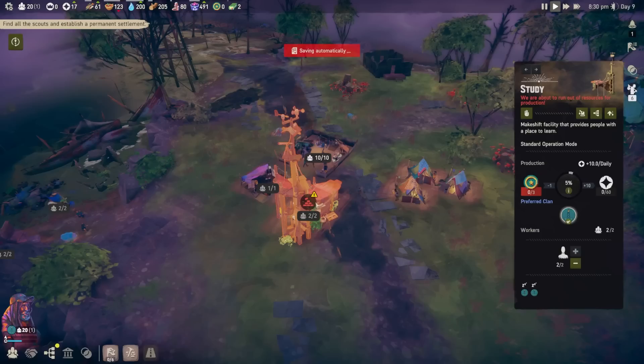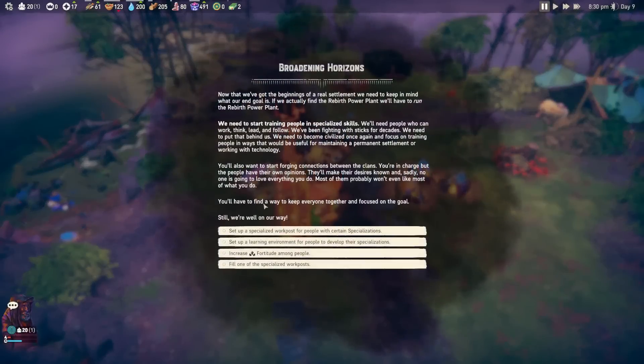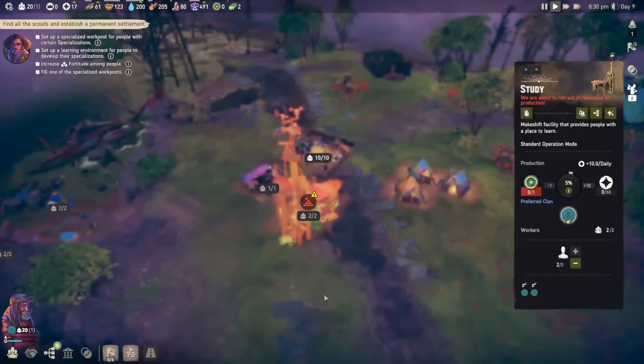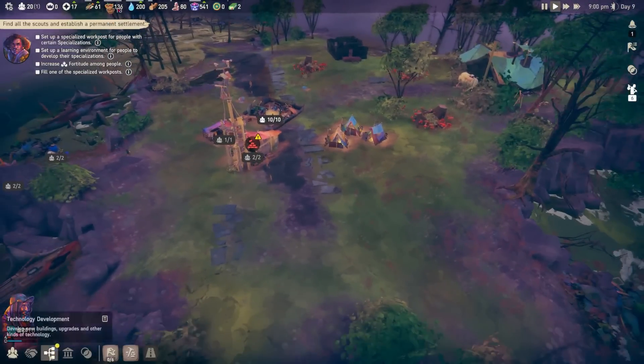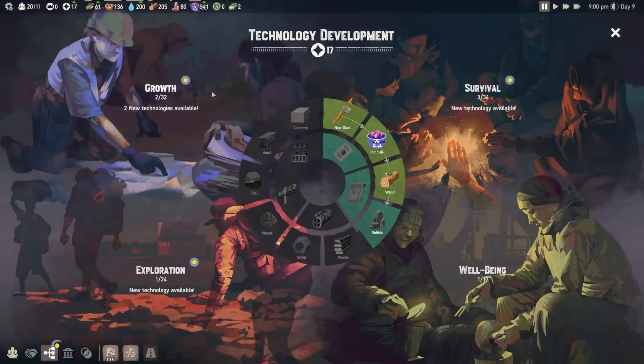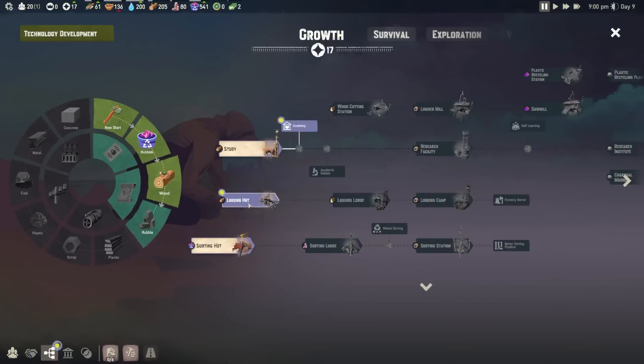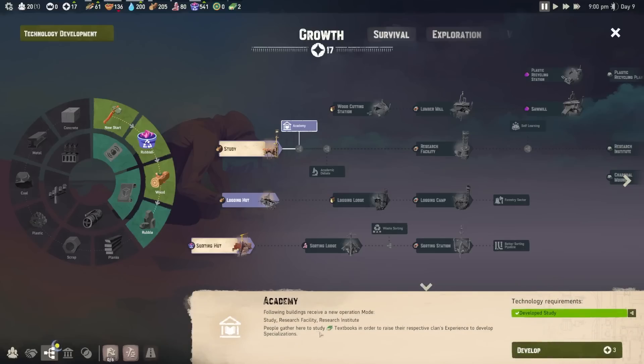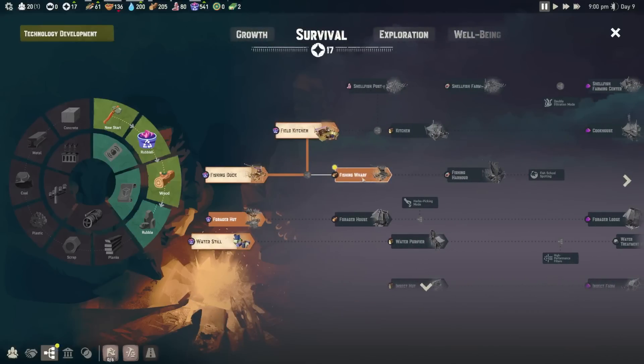We gain more research that I can upgrade with. I did see that we have a new fishing hut we can do, but let's see what they suggest. Set up a specialized work post, set up a learning environment, increase fortitude among people — it's kind of letting me go in my own direction now, which is cool. First and foremost, I think getting a logging hut would be smart — we have a lot of trees around. We can do the academy, which is essentially a school to raise clan experience and develop specializations.